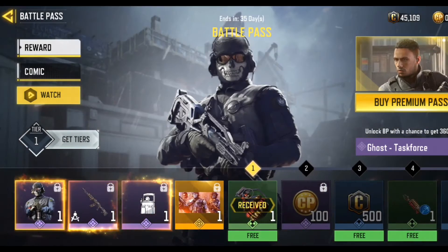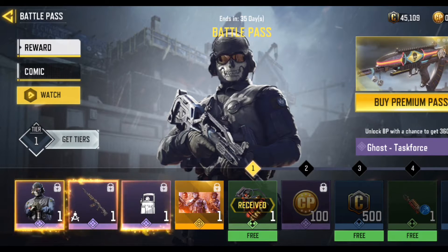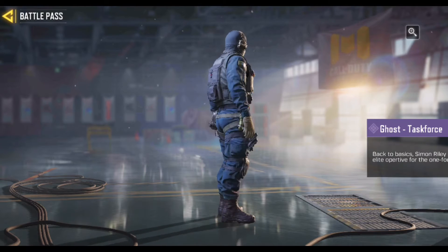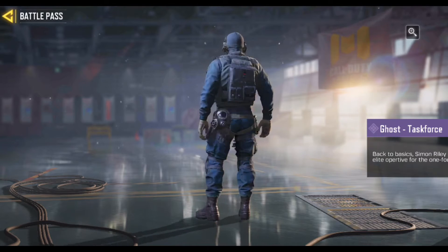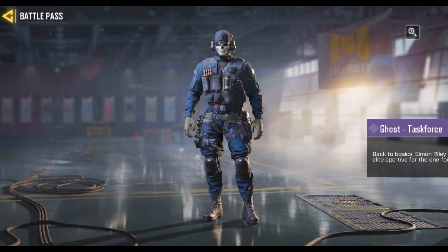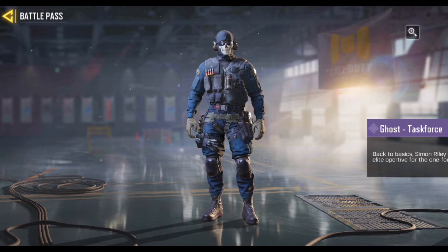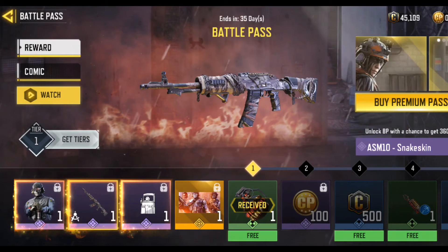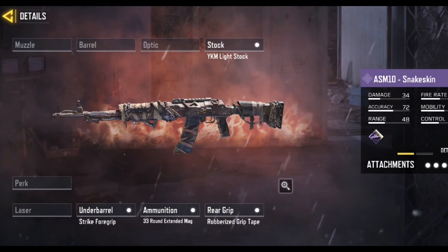We have new skins here. First up is Ghost Task Force — let's take a closer look. Back to Basics — it's really something like back to basics, it's good but I can't say it's so beautiful or special. Simon is really in a light party for the 141. And the ASM10 Snakeskin — a new weapon.